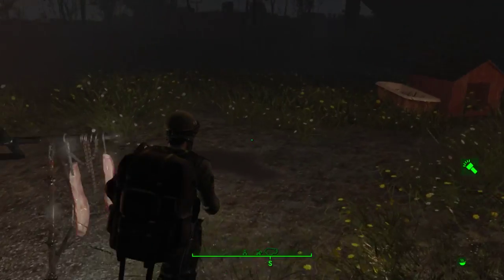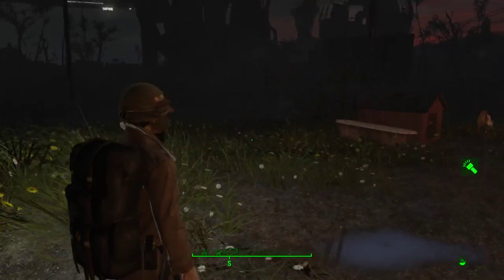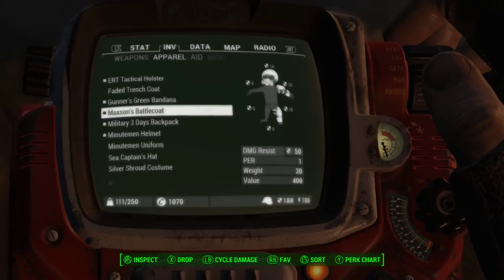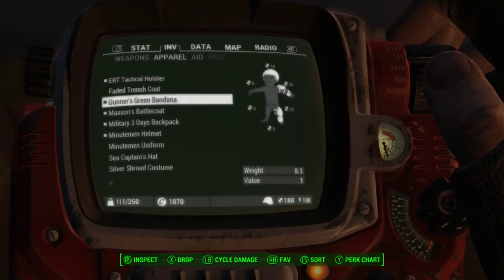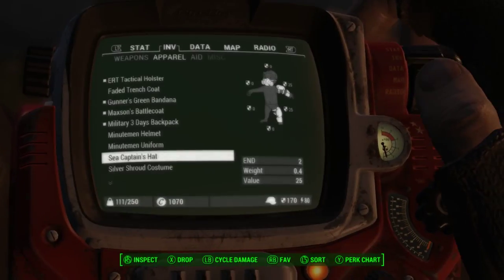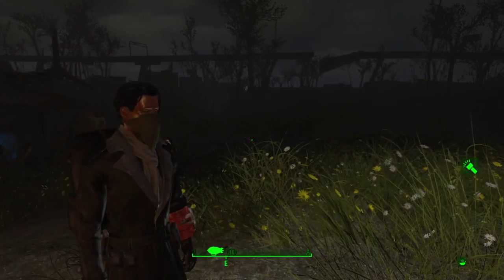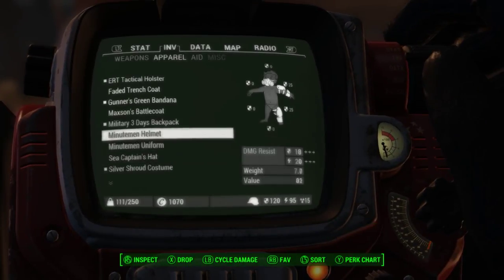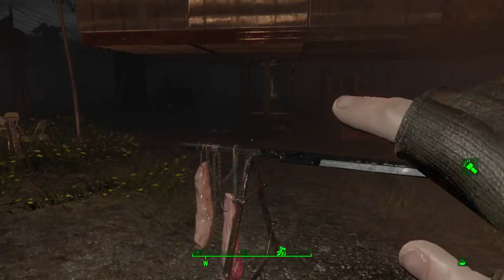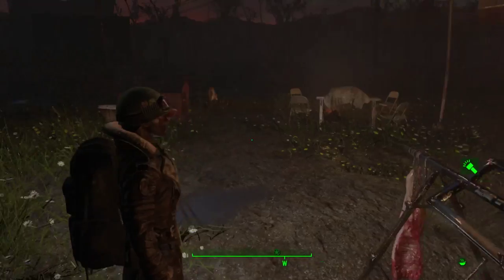Right now we're sporting a custom Minutemen outfit that I just found laying around. It's pretty good. Look at this faded trench coat, looks pretty nice. Max's battle coat - that's the one. Look at that, 50? What the heck, that's the one right there. Captain Hat - I don't need that. I do like the Silver Shroud costume, also very professional looking. So I think we'll use that, and the Minutemen helmet still. The bandana doesn't really add anything, so we'll get rid of it.